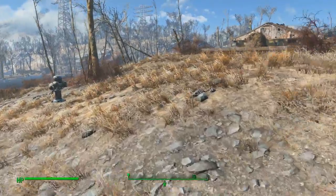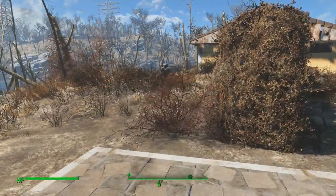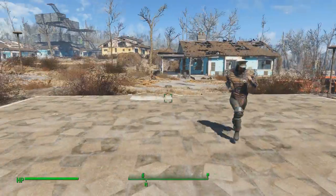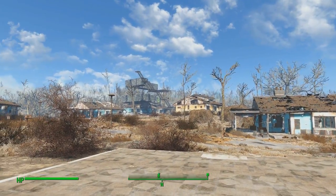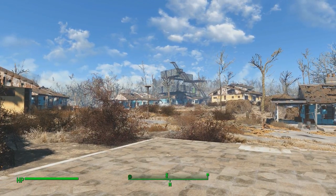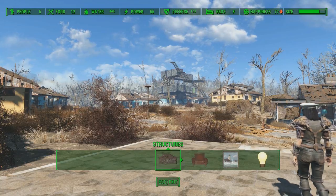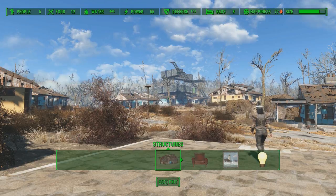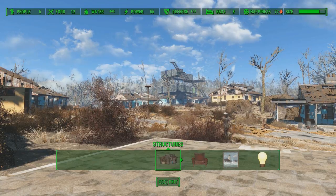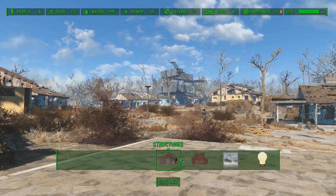I've been really beefing up the defenses around Sanctuary, because although I don't think Sanctuary ever gets attacked — at least it hasn't been attacked yet — then Preston would have to do something. There's my humble abode. That would make MC Escher so proud. Supposedly, if your defense is much lower than your food, water, and resources, then you're more open to raiders. Here you can see we've got twice as much food as the people need, a few extra beds, and a lot of defense for a town. That's a lot of guns around this place, but it's a big place.